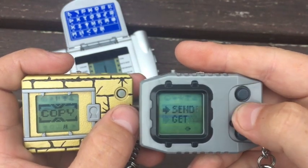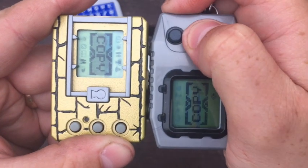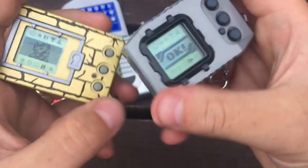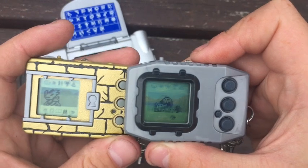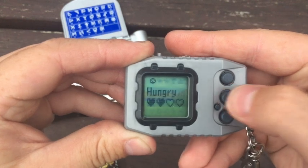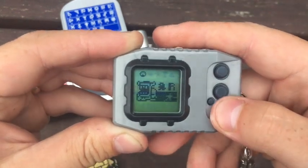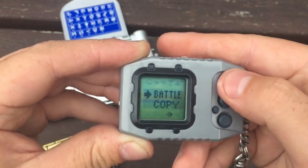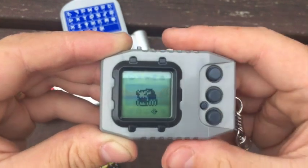Now it's Dokugamon's turn to Jogress. She's a virus type, so let's go and pick out a nice virus champion. He's obviously a virus and also a champion — let's do this. Quick copy — done. Now Dokugamon has got a copymon and we know that copymon is Ogremon. We can see Ogremon with a little copymon emblem. Now the moment of truth — connect, battle, copy, Jogress, Digimon: Dokugamon and Ogremon. Here we go.